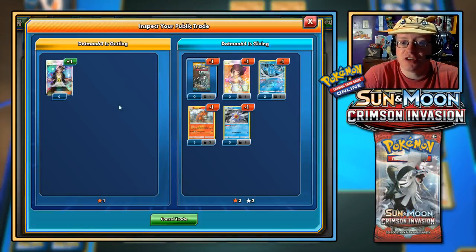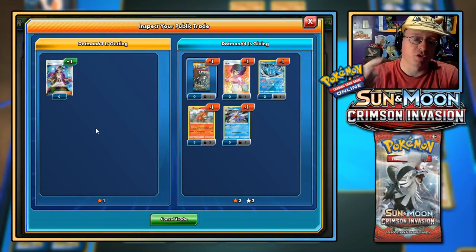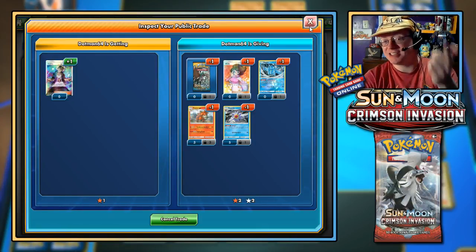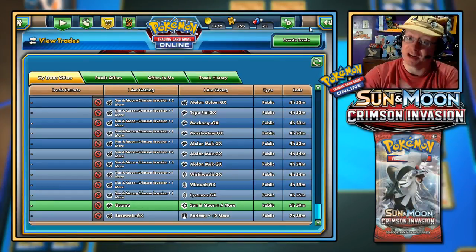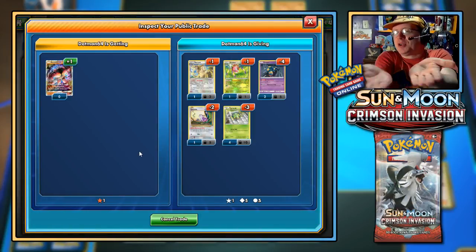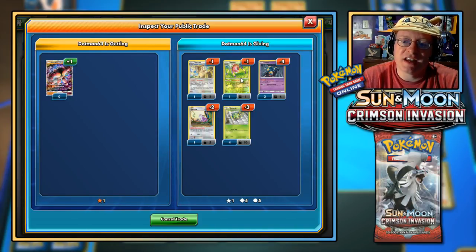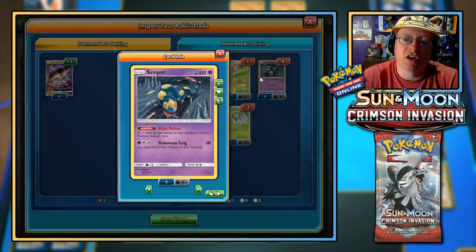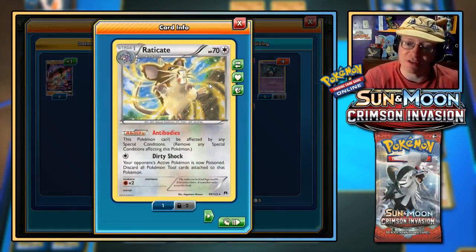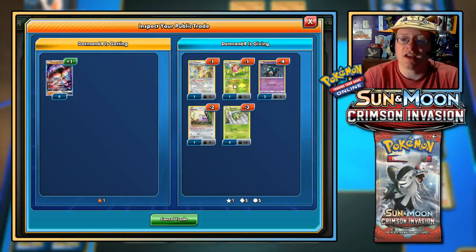I've got a bunch of my older GXs put up for booster pack trades. I'm also trying to see if I can get my hands on a Full Art Guzma, because somebody had that available for trade for a Buzzwole. I also put up this idea here — a poisonous nest and poison combo strategy — trade all this for a Buzzwole GX.